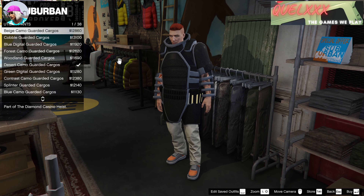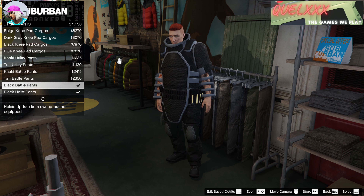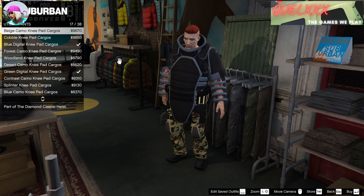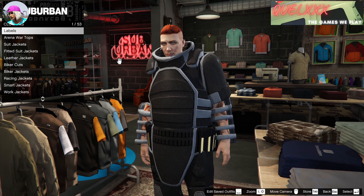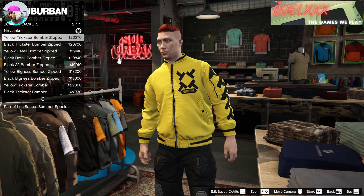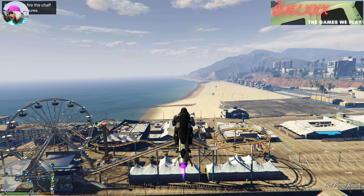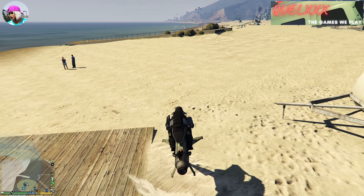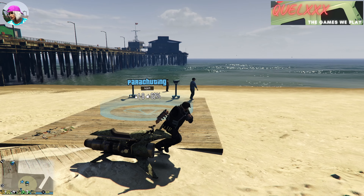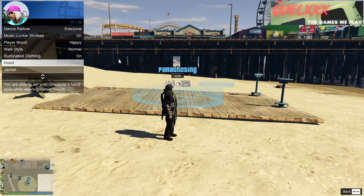Once saved, officially you have the juggernaut outfit. I would recommend putting on utility pants to match the outfit — I personally prefer the black battle pants as they match very well. I also tried to see if I could change any of the tops inside the outfit, but it didn't pan out. You can also put on a combat helmet and save it to the outfit — just have that done beforehand.